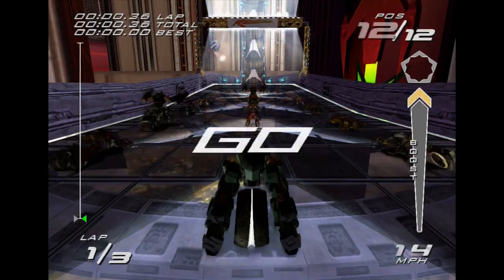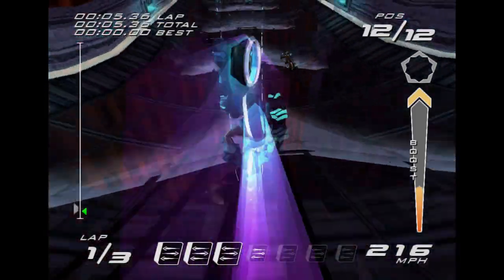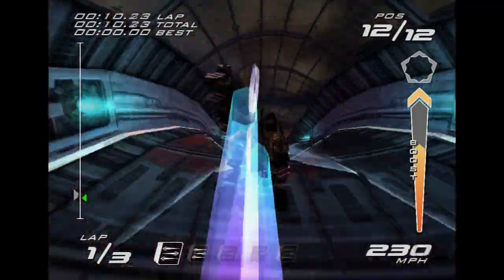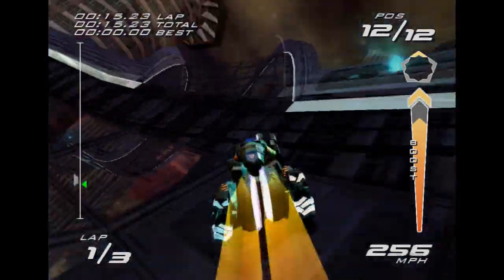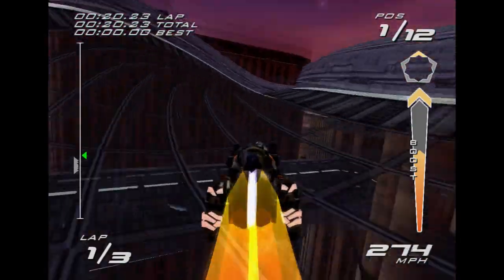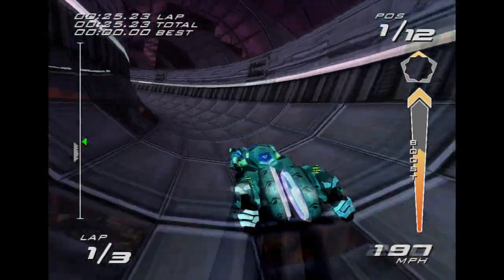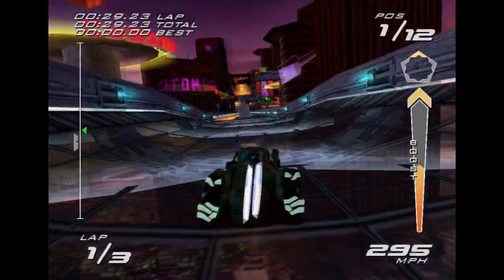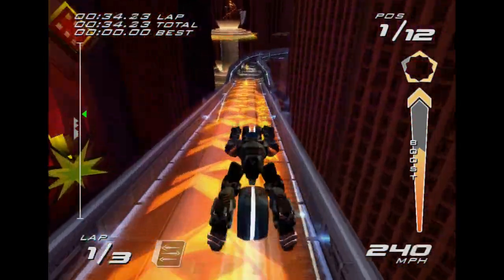We're heading into Season 2 and starting off with New Vega. This is actually the shortest of the four tracks in the season, which are fairly lengthy overall. We're starting with this shortcut right here — it's a bit tough to get into the first time, but once you get the hang of it, you can just run against the wall and go into it.